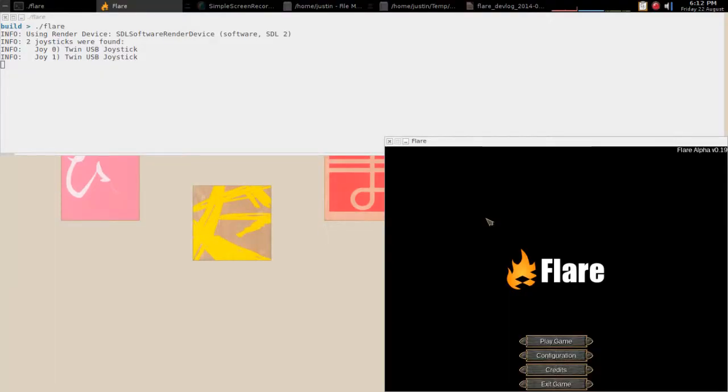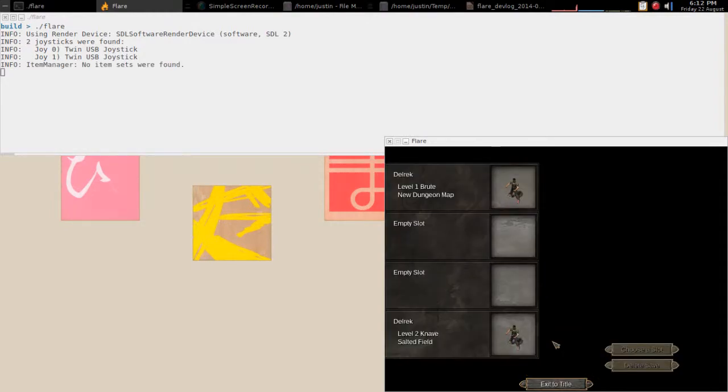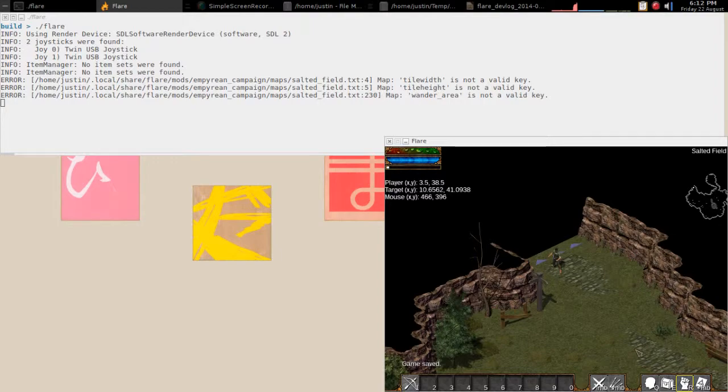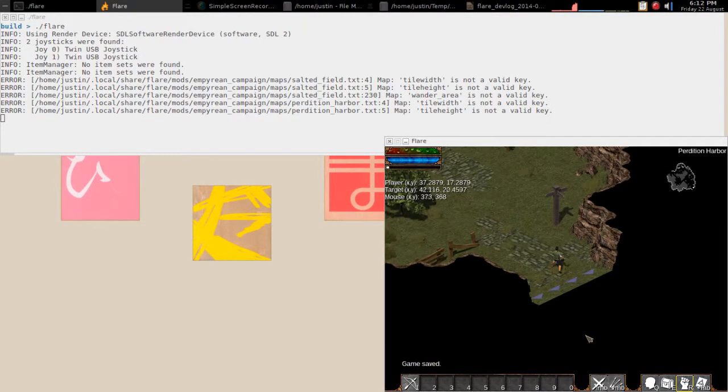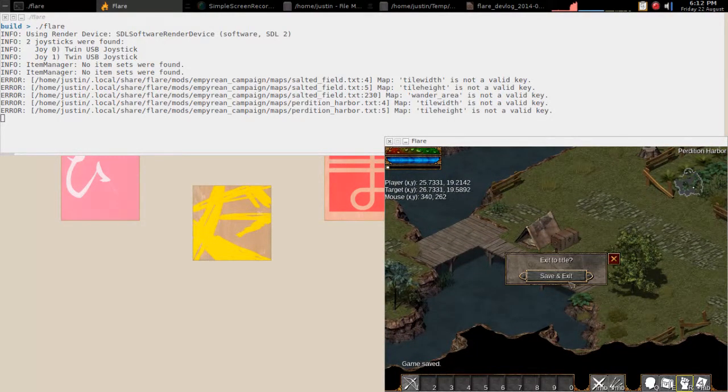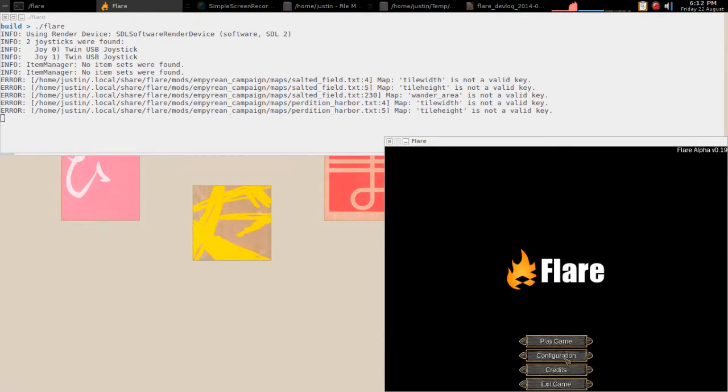Finally, we've made some improvements to logging error messages. For SDL2 builds, we use SDL's own logging functions for better cross-platform support. In addition, we now print the filename and line number whenever there is an error with file parsing. This would be very helpful in tracking down bugs related to game data.